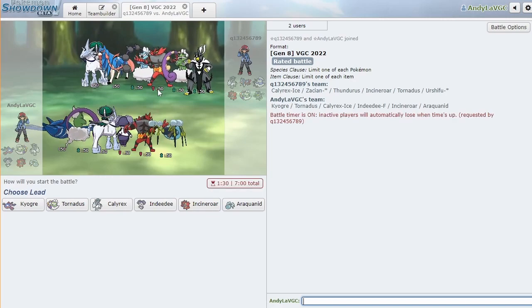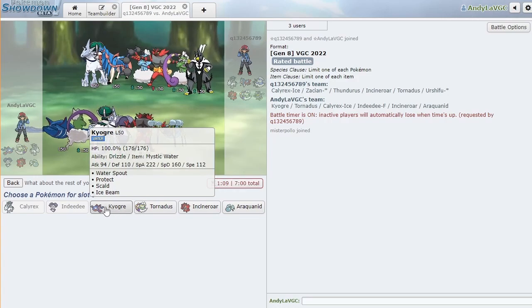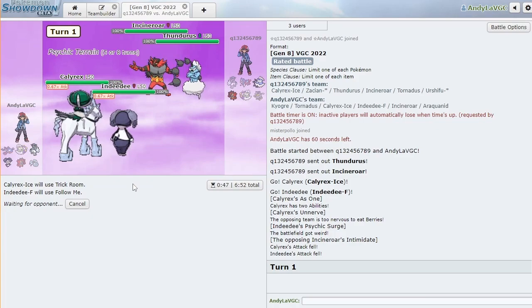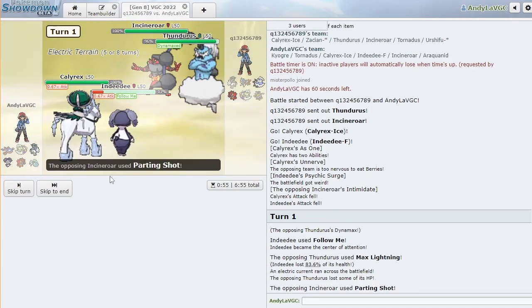Okay, another Trick Room team — but they have a tailwind option, so this might be max speed Calyrex. Do I want Incineroar or Araquanid? I'm gonna go Araquanid — it just won us two other games. They can't fake us out this turn. Straight up just Trick Room and Follow Me — that intimidate kind of sucks but it'll be all right. I think this Tornadus is probably just gonna Taunt — oh no, it's Defiant Tornadus! Okay, taking away terrain is fine.